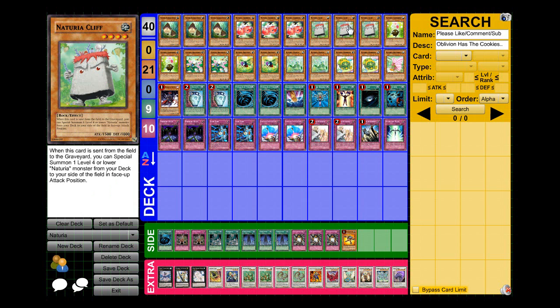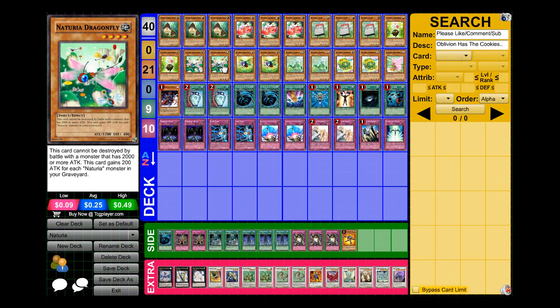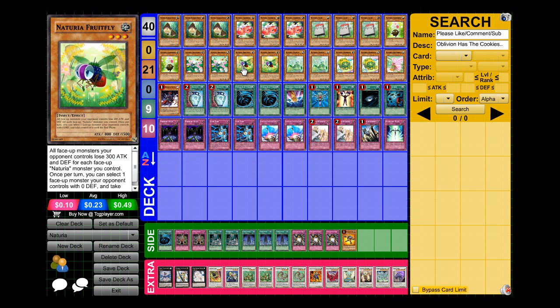I'm running two Cosmo Beat. Getting this card in your opening hand is simply amazing — if your opponent goes first, you set him, special summon him, and you already have a first-turn Nechuria Bamboo Shoot or first-turn synchro, whatever you need. I also run two Dragonfly — I already went over his effect.